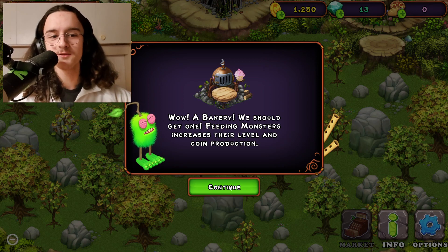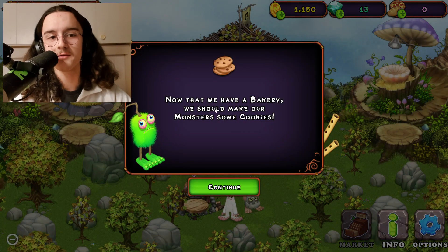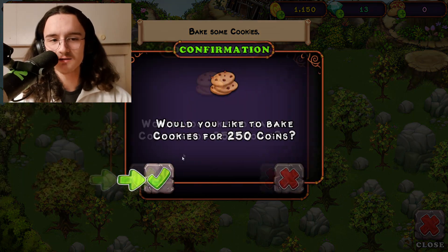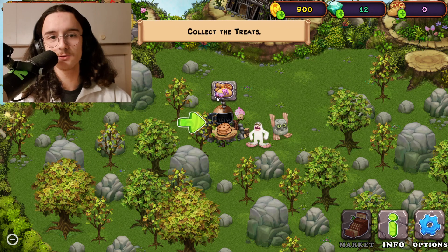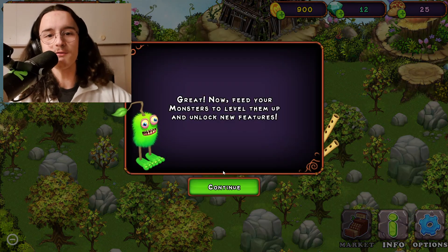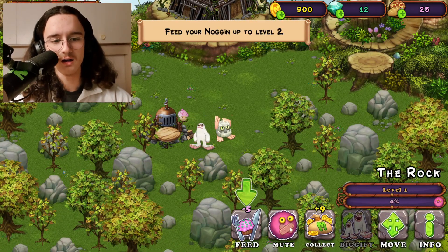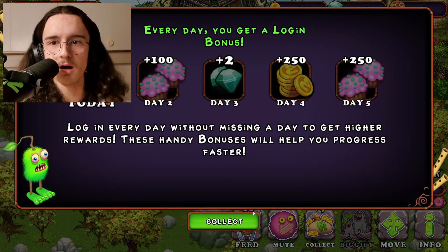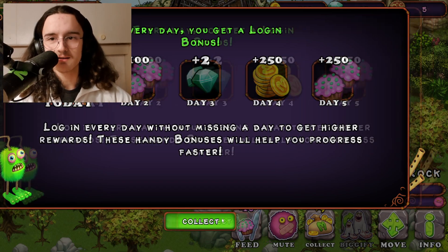A bakery — we should get one. Feeding monsters increases the level and coin production. Now that we have a bakery, we should make our monsters some cookies. Let's go to the bakery, let's get the cookies. And we are forced to speed it up and use our precious diamonds. Now feed your monsters to level them up and unlock new features. Let's feed the Noggin to level two. The Rock is on level two now.